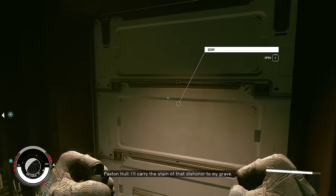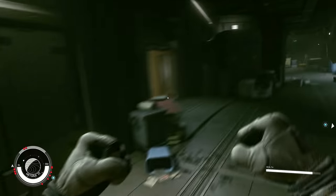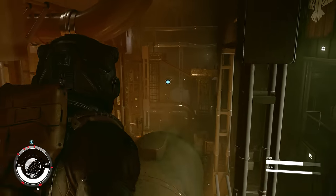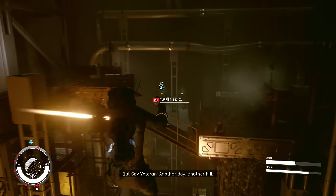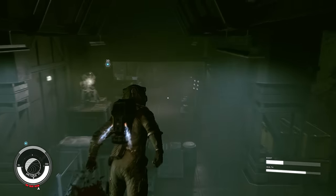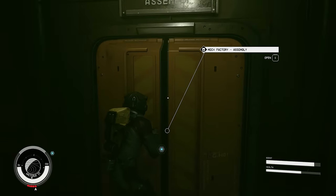Straight on we go. Paxton Hull has given me just some kind of giant boring nerd monologue. Anyway, just run through the giant lava maze — we will take some damage as we fly, but that's okay, it's nothing we can't heal our way through. Bypass all of that, into this room, into the mech factory assembly. This is just how you have to play with our build.